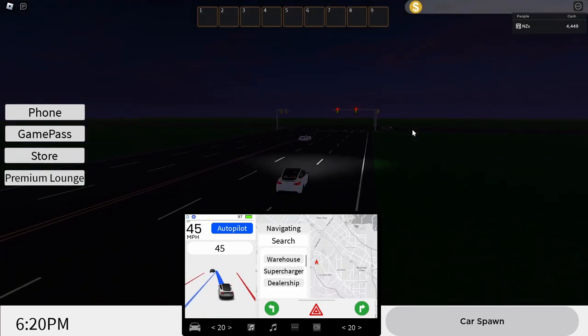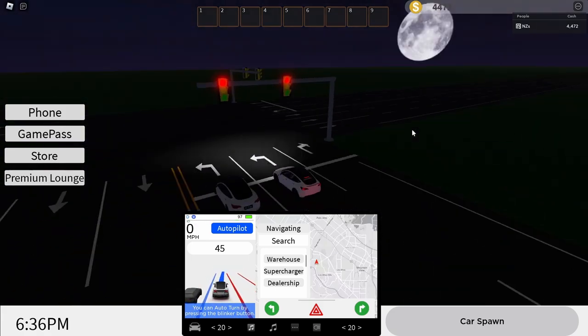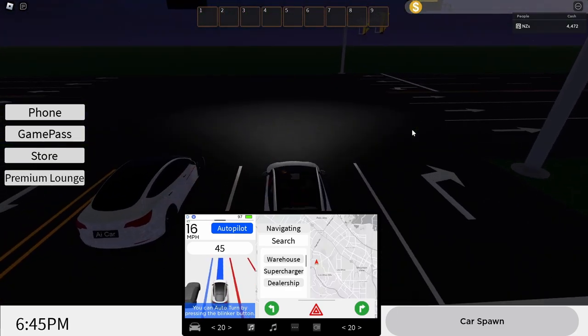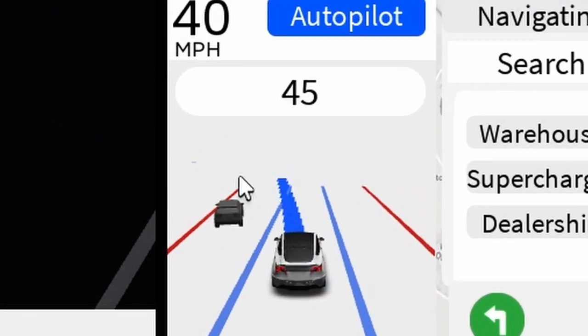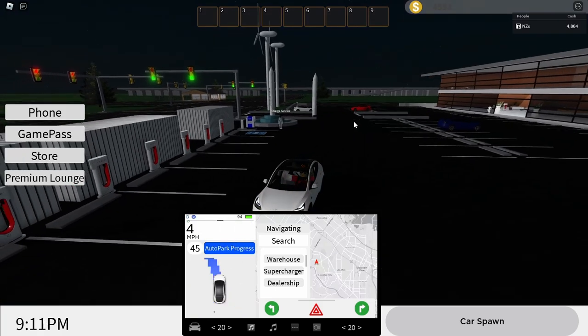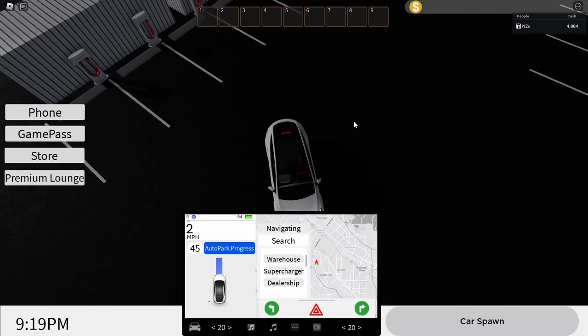I believe if I turn on my blinker, it should change my lane — let's see. That is so cool! So now if I actually switch to the left, I'm turning left. If you use your blinkers, you can actually go into a completely different lane — that is so cool! It also shows the other Tesla on the display, which is so cool. I actually do want to check out the charging station, so let's test that out right now.